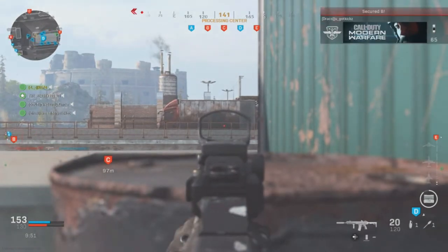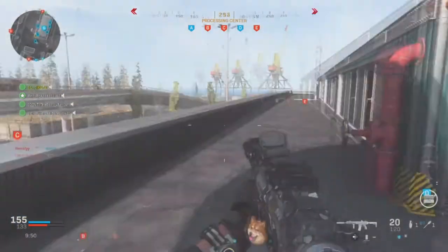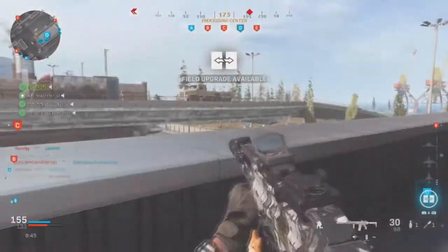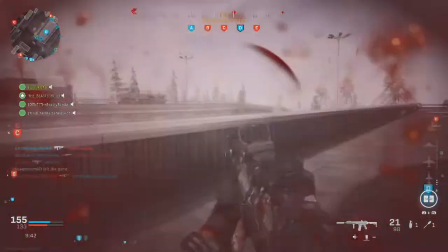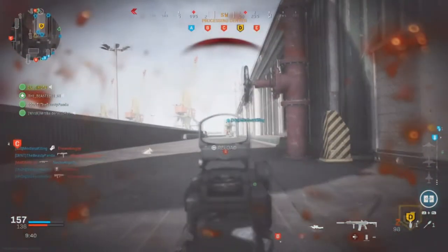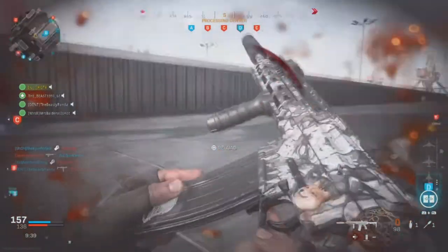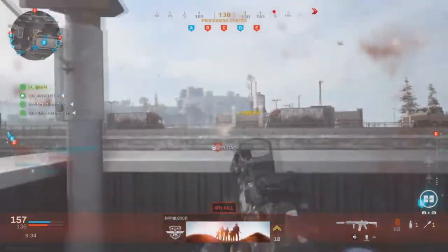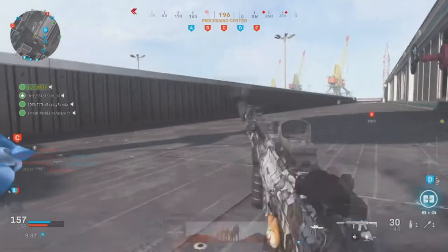This map, which is called Port of Vrndansk — I'm just going to call it the Port at this point because that name is just so difficult to say — requires mostly long range and medium range scale combat, because you don't have to worry about tanks most of the time. The tanks will be running out the middle just a few times, going from flag B to flag E.